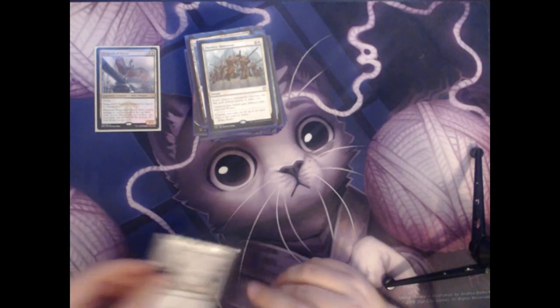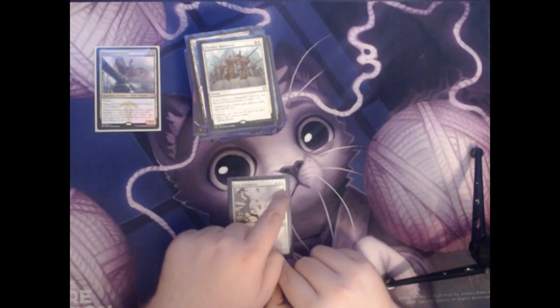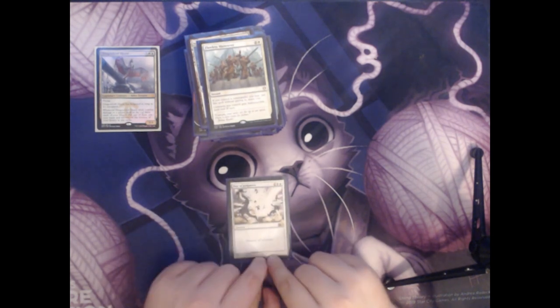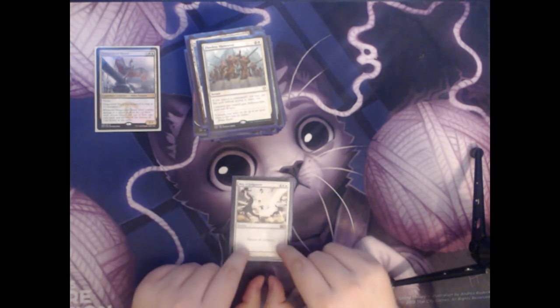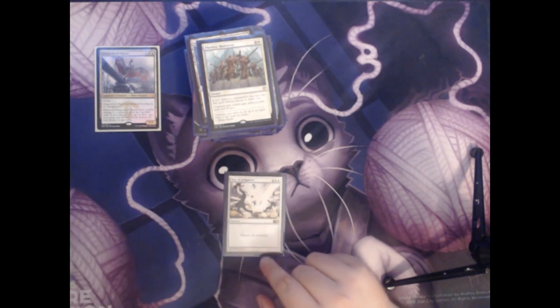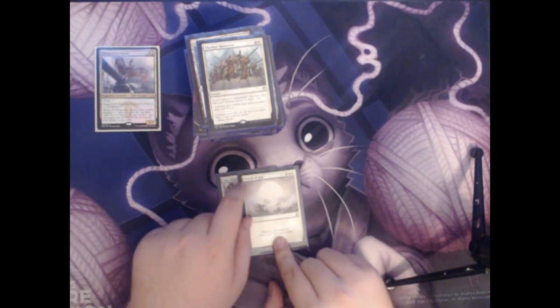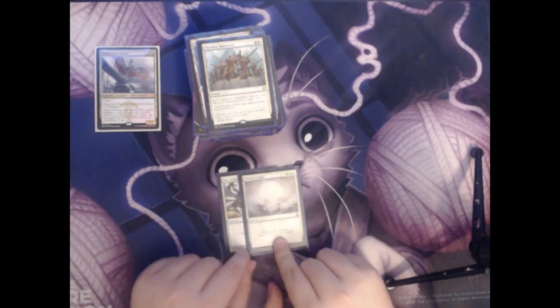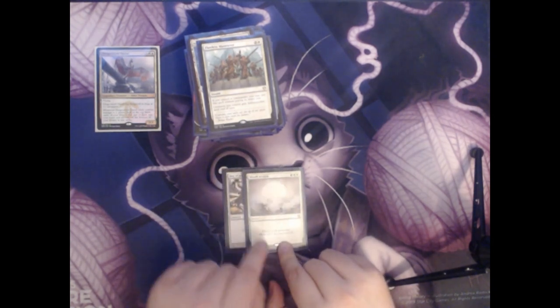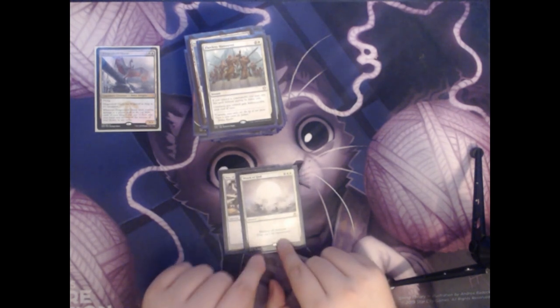Speaking of board wipes, we have Day of Judgment. This is two colorless and two white for a sorcery that simply says destroy all creatures. Speaking of board wipes again, we have Wrath of God — also two colorless and two white for a sorcery that says destroy all creatures. This one, however, says that they can't be regenerated either.